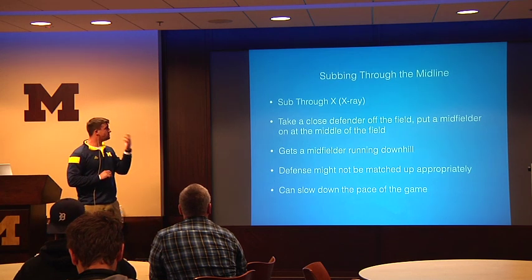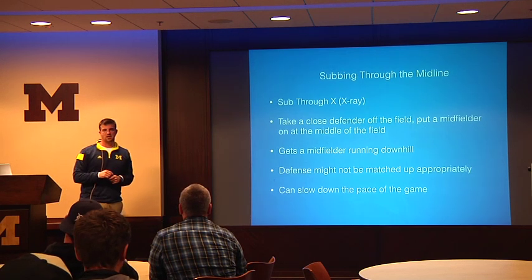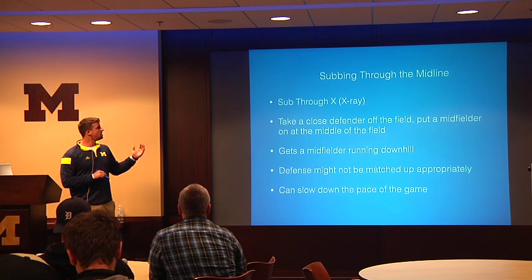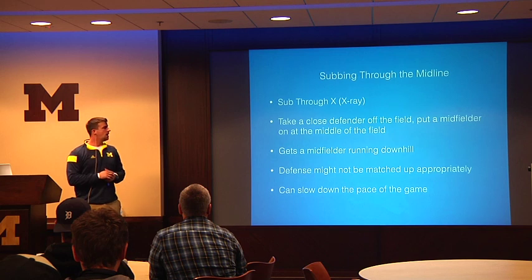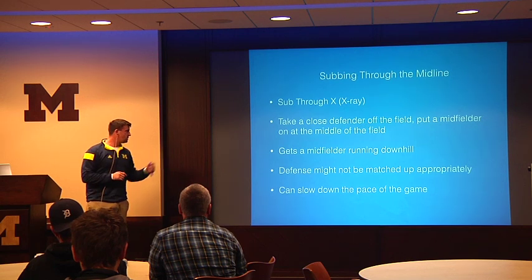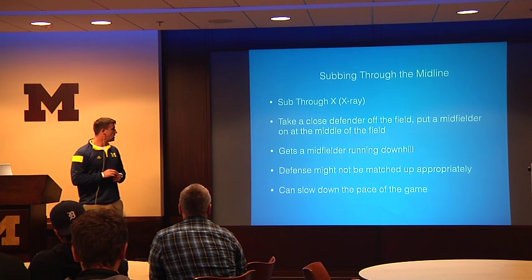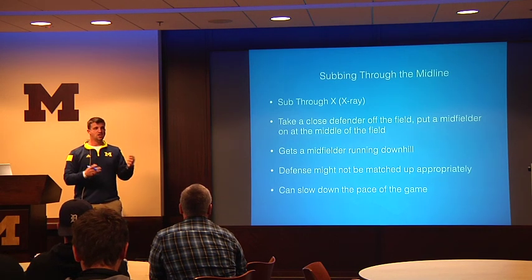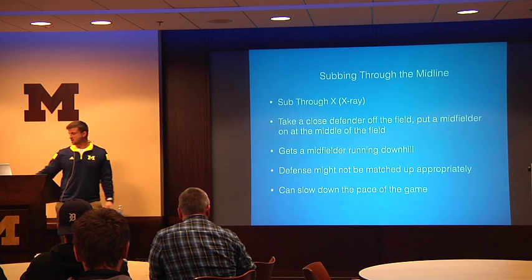'Sink' is a defensive call to alert each other about a 5v5 situation. Subbing through the midline, we call 'x-ray' — there's an X at the midline where we want our guys to sub through. You take a close defender off the field, put a midfielder on at the midline, and run a guy off through the midline. One thing it does is gets the midfielder running straight downhill — if you give him the ball, he can attack downfield. The defense might not be matched up appropriately, and you can slow down the pace of the game this way.